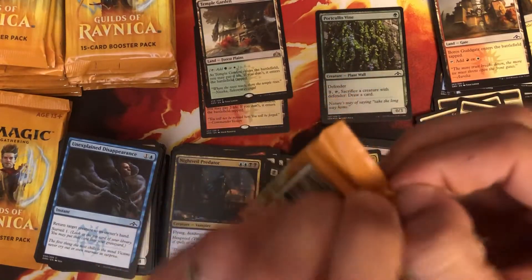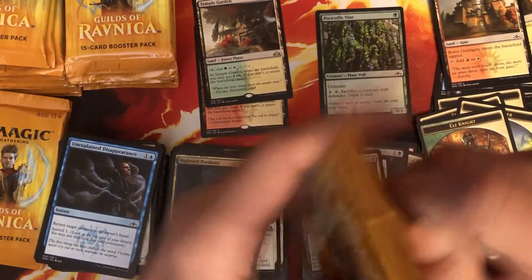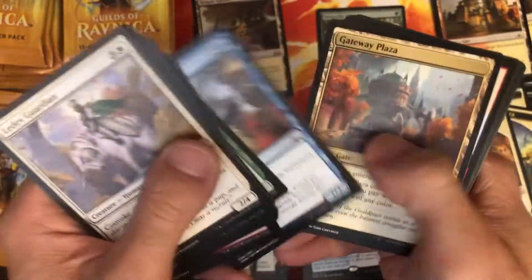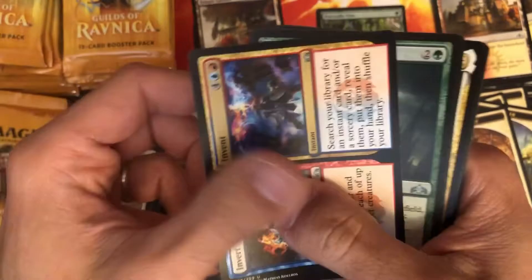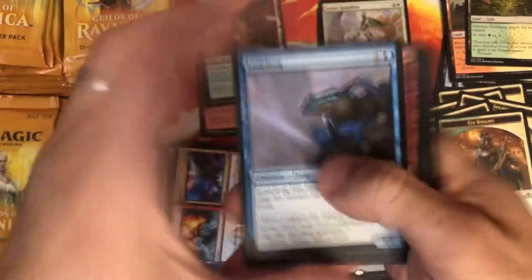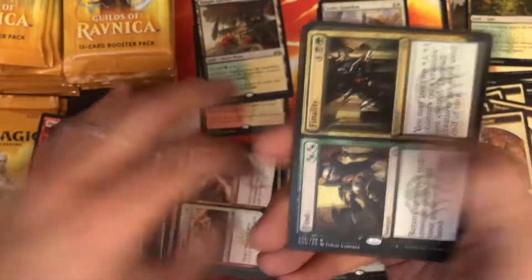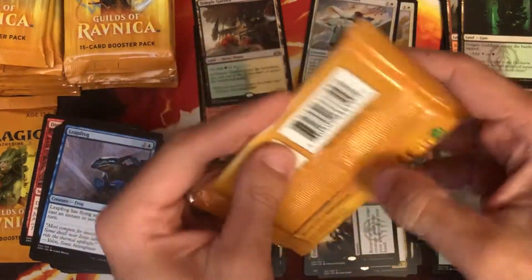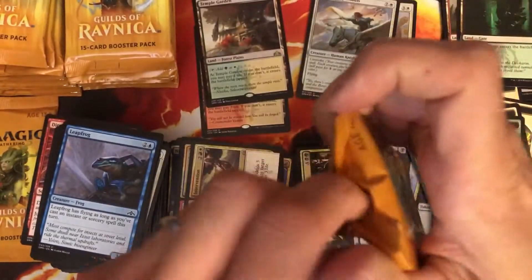That's frustrating. I don't mind getting milled, I don't mind losing to infect, but when people take my cards and use them against me there's something really frustrating about that. Aurelia — Exemplar of Justice, nice little mythic and a foil common. Some people just don't like certain win conditions or losing to those conditions. Find/Finality — and we are almost done with the first row, two shocks so far, not bad.